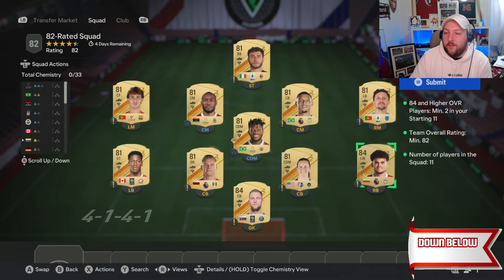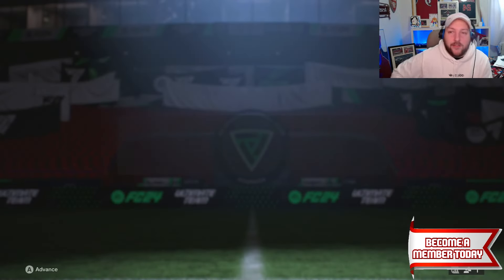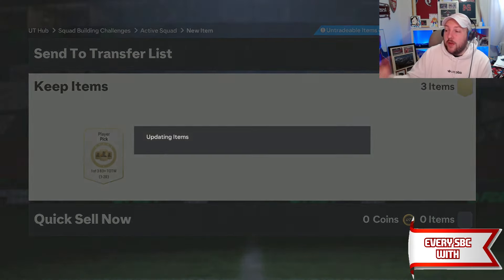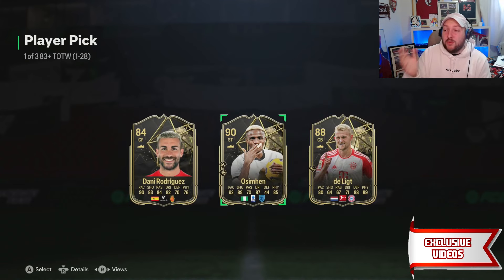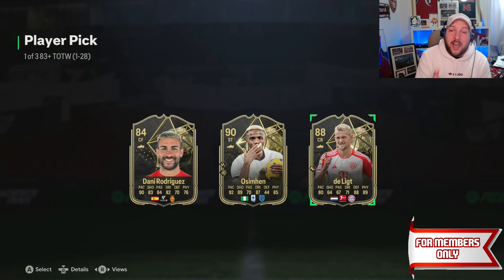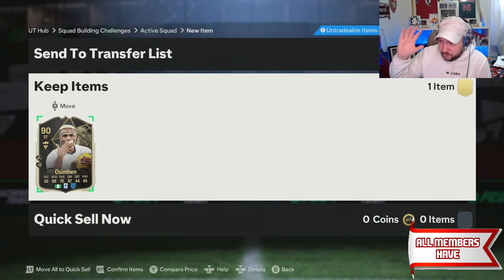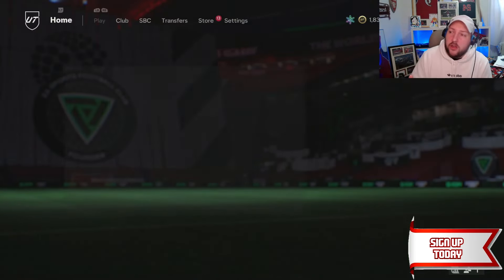So again, we've got 2x84s into this. I'm going to put in a load of 81s and I'll be back once done. That has been completed: 2x84s are in and the rest are 81 rated — keeps it nice and cheap. Not only have we recycled duplicates but we've also got another team of the week now and the chance to get a really big player to go into the Mia Hamm SBC — a 90 rated or 88 rated — which is absolutely massive for completing Mia Hamm.